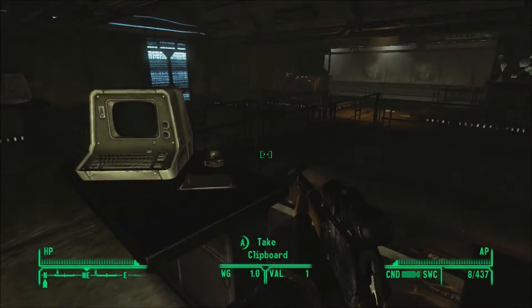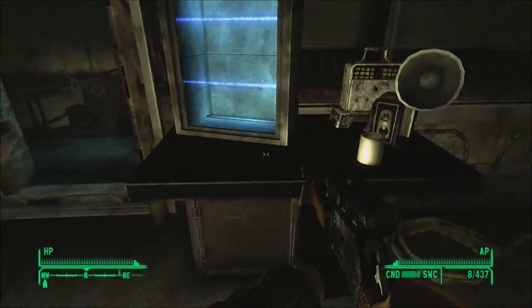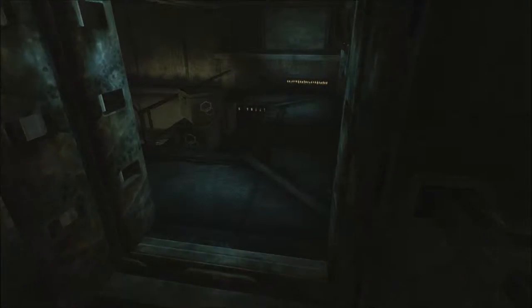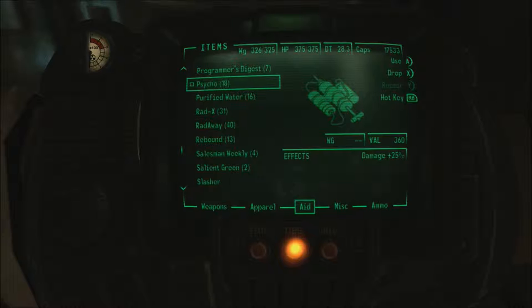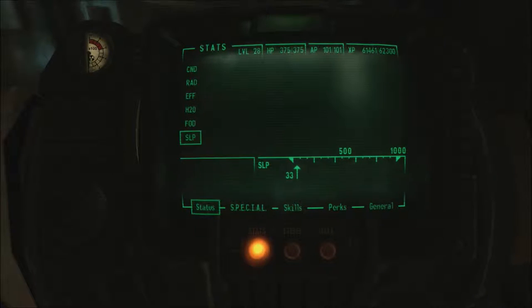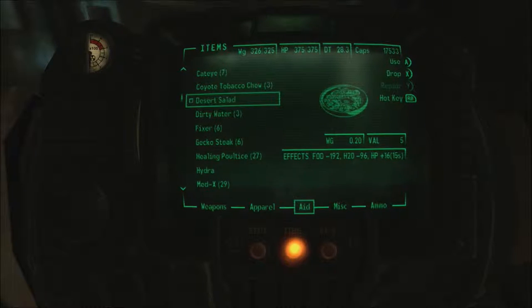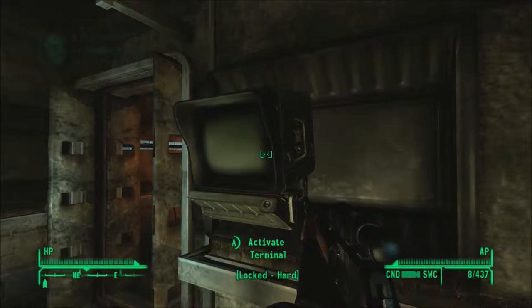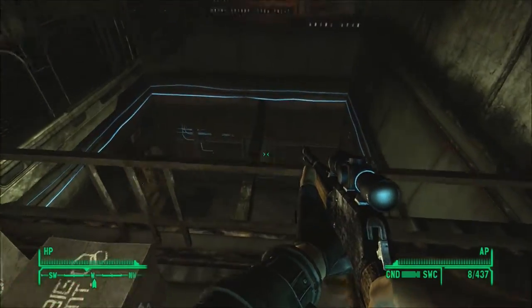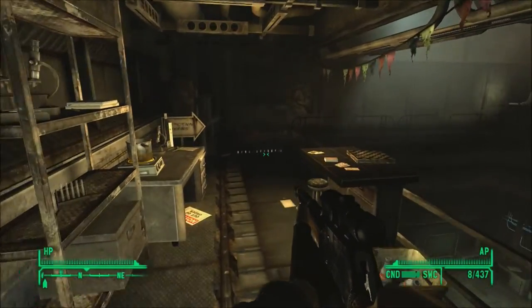I'm just looking around because apparently I missed some stuff. There it is — and a stealth boy, I'll use that later on. That's a coffee mug. Salient green, I'll definitely use that. Am I overweight? God damn it. What's something I can use to alleviate that? I really need food. I guess I could use a gecko steak — there we go. Terminal locked hard, it's apparently a terminal I couldn't get into even if I tried. Oh well. See if we can find that workbench again.